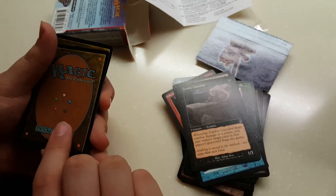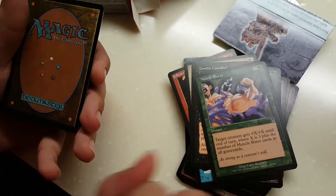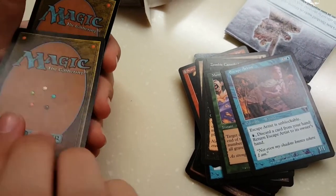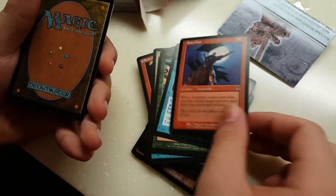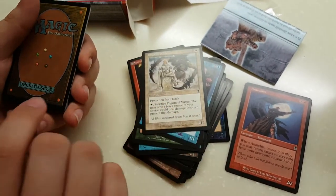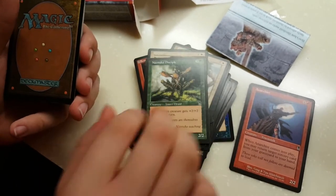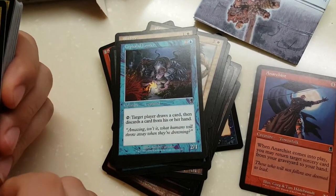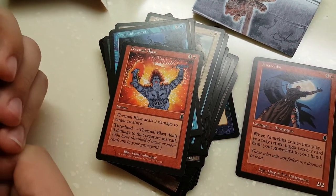Zombie Cannibal, standard 1/1. Muscle Burst. Escape Artist, an unblockable creature. Anarchist — this is actually something that I would play in some EDH decks. Pilgrim of Virtue. Shelter. Nantuko Disciple. Cephalid Looter, standard looting ability. Thermal Blast — 5 mana, basically Lava Axe.